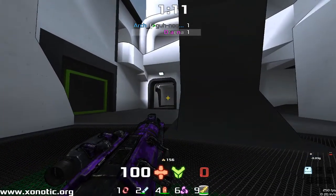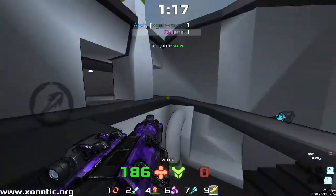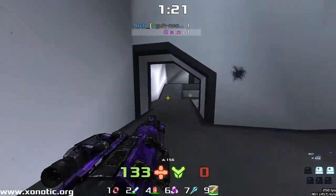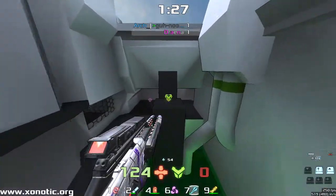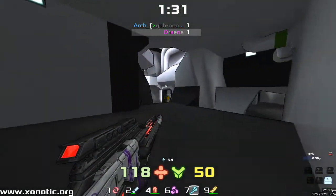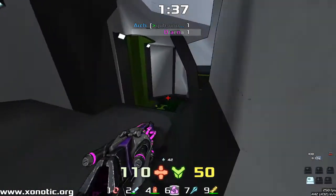Arch is over somewhere on the other side of the map — quite a big map, so spawning far out definitely puts you somewhere else. Arch is running away, clearly has low health here and doesn't want to take on Drainer, who is pretty reasonably stacked with a good amount of health and armor.